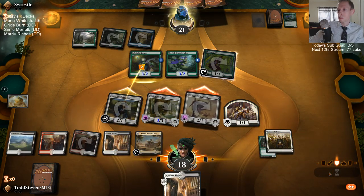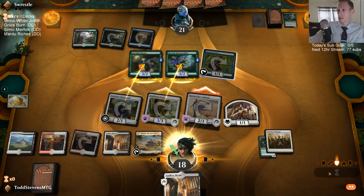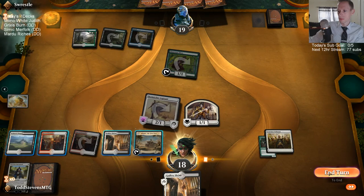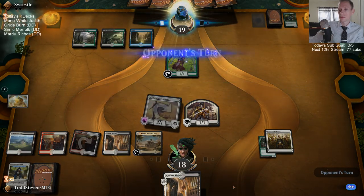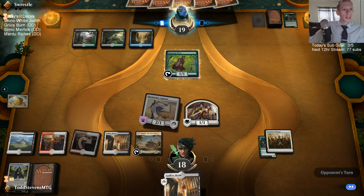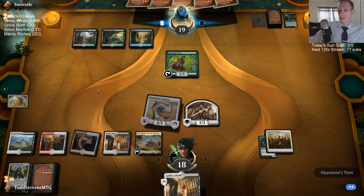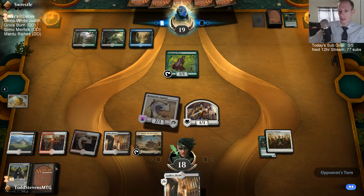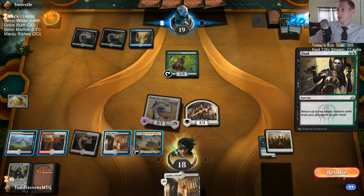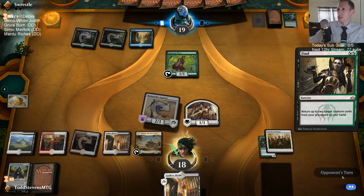We're going to need Legions Landing to start pulling a lot of weight. How many lands do we have in this deck — 21? We've seen six lands so far out of 21 in 11 cards. It's not so good.